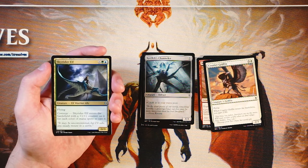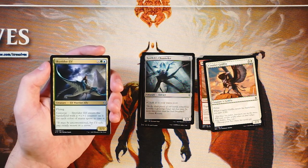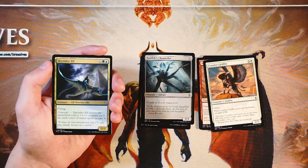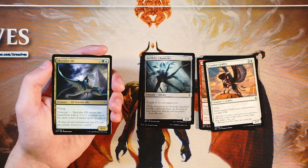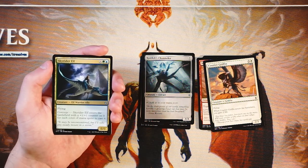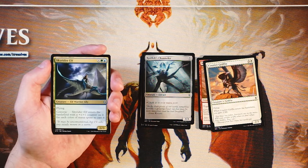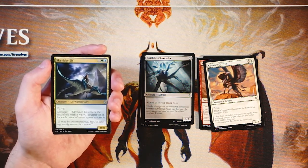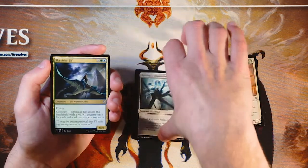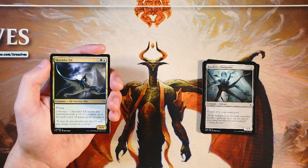Our first uncommon is Skyrider Elf. It's a 0-0 flying creature for X, a green, and a blue. It enters the battlefield with a +1/+1 counter for each color of mana spent to cast it — that's the Converge mechanic. Converge encouraged multicolor strategies, and it was easier in this set because many Eldrazi are completely colorless, making it easy to splash colors. I actually really like this card. The flying is really nice, and at minimum it's automatically a 2-2 flyer. If you find yourself in a 3, 4, or even 5-color deck, this just gets better and better. Definitely a very strong threat.